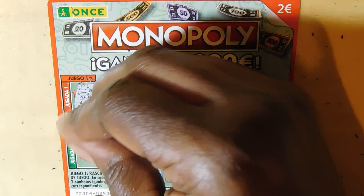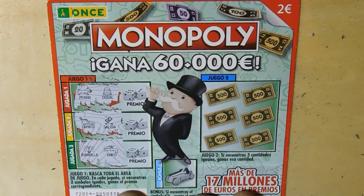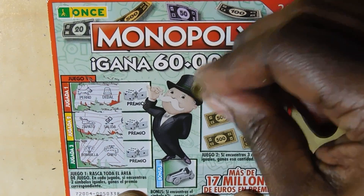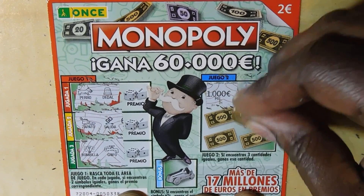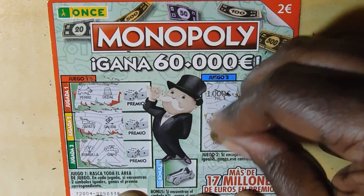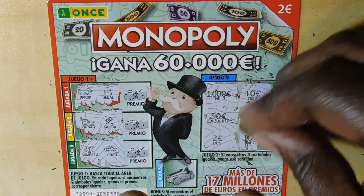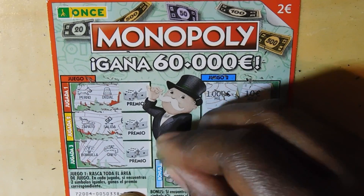Another Monopoly: symbols are dog, thimble, shoe, ghost, light bulb, and faucet. Prize amounts: 1,000, 10, 1,000, 50, 2, and 10 euros — no match. Bonus revealed a car, not the guy with the hat. That's all for the Monopoly tickets — we went two for however many we played, losing quite a few.